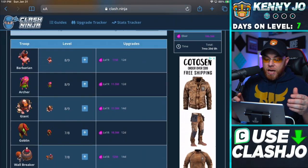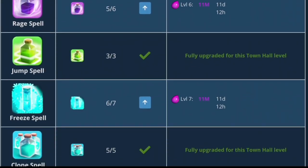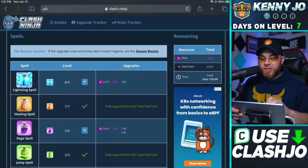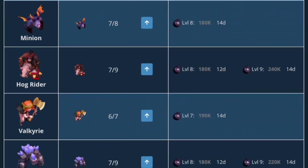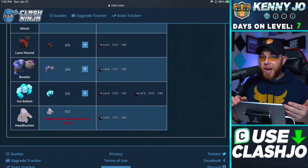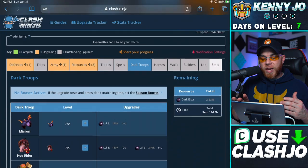But when should you upgrade Siege Machines? That's the real question here. And then we also got the Yeti. Now the spells are looking like 13 days, 11 days and 12 hours. So we got some slightly lower times on our spells opposed to our actual troops. The same thing happens when we go into our Dark Troops - 14 days, 12 days, 14 days, and it just keeps going on and on. And then we also have to unlock the Headhunter. So we've got a really long grind when it comes to Town Hall 12 and upgrading things in our troops.